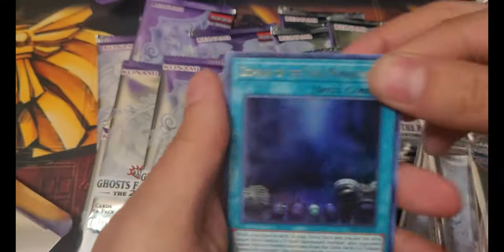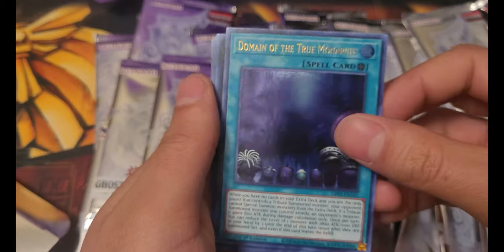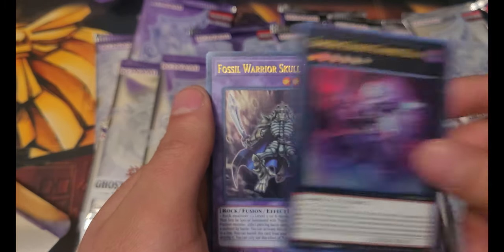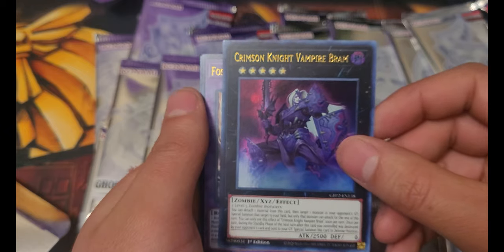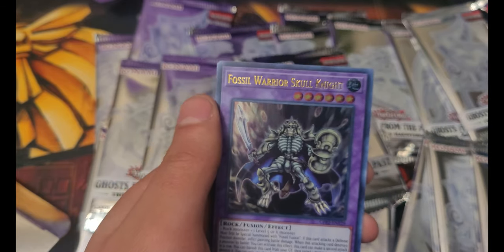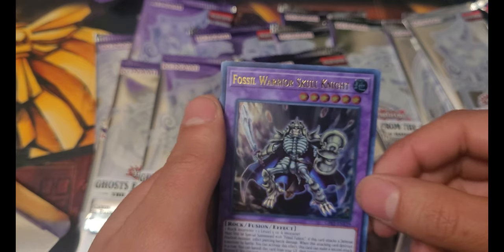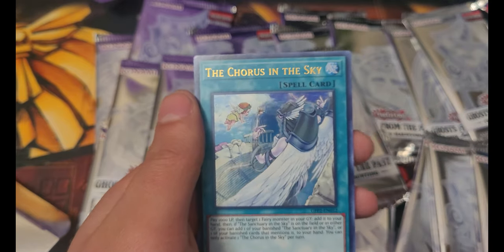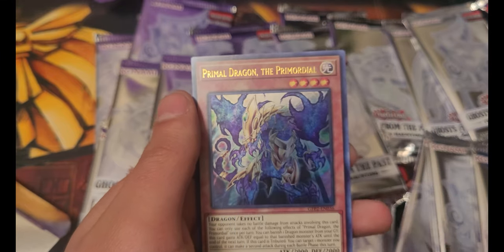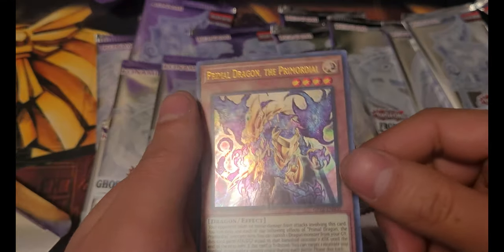I don't know what the order is for these packs, but I'm assuming the Ghost Rares are at the back, or maybe second from the back. First card: we got Domain of the True Monarchs, Crimson Knight Vampire Bram, Fossil Warrior Skull Knight. We got some Fossil Warrior cards in here. I'm a big fan of Jim Crocodile. The Chorus in the Sky, and Primal Dragon the Primordial.